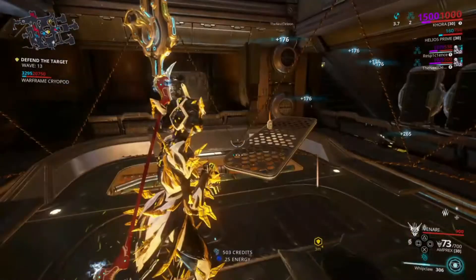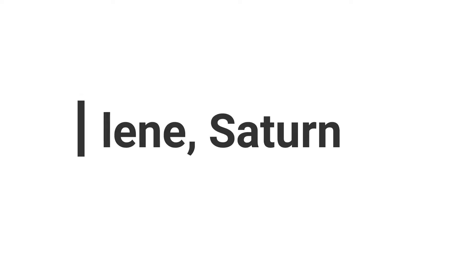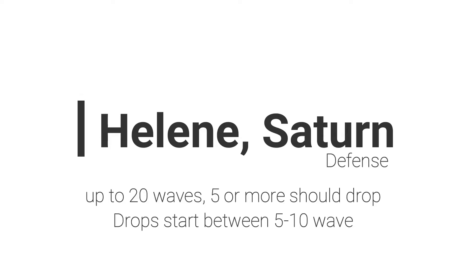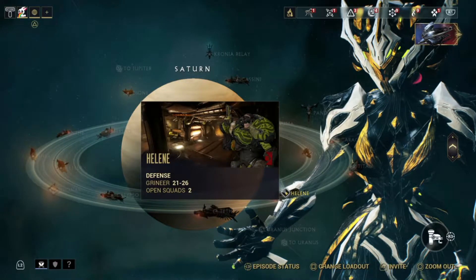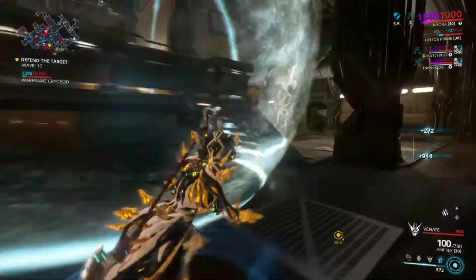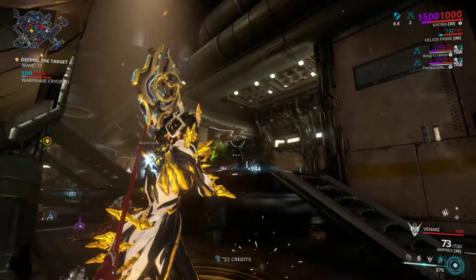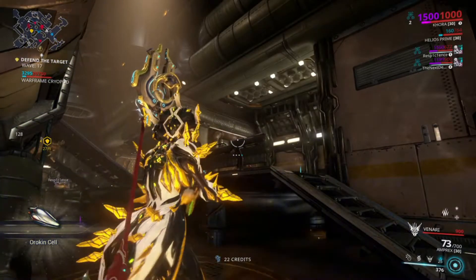Here I will take you to a few different places to farm them. For defense, I will be going to Helene on Saturn. You don't have to open containers or fight a boss. Up to wave 20, you can grab at least 5 or more Orokin Cells, depending on if you have a resource booster, then possibly 10 or more. This is the easiest and most straightforward method.